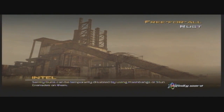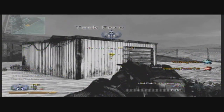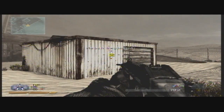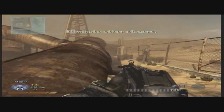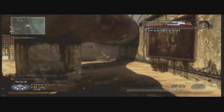Hey guys, it's Saneru, aka Exotics, and this is the third time I'm doing this commentary. Today we have a free-for-all on Rust, and I'm using the UMP Silenced with the Spaz 12, which I do not use at all. I'm using Claymores for protection, as you'll see later in the game. My perks are Scavenger Pro, Stopping Power Pro, and Ninja Pro.